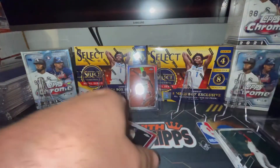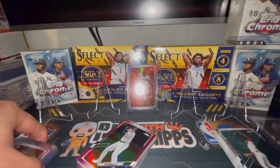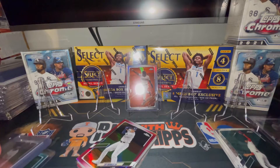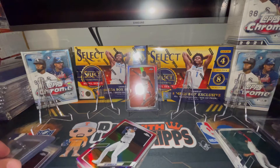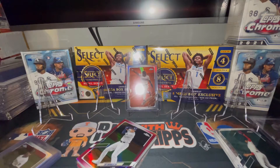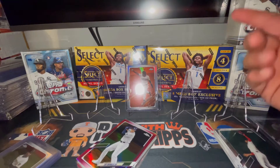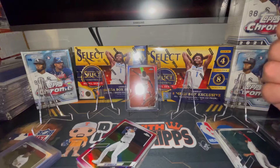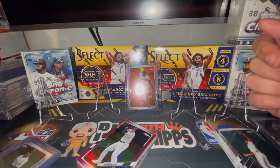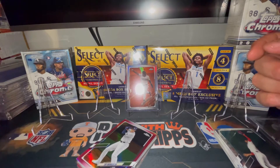That's going to do it for today's rip - we did manage to get through two blaster boxes of Topps Chrome 2021. We did have quite a few hits. Autographs have been elusive - I think we've pulled - I can't remember if I've pulled a Topps Chrome autograph out of the boxes I've opened so far this year but I'm pretty sure I haven't. So hopefully one of these three remaining boxes has it. If not, if somebody else pulls one that was supposed to be mine, Target shortchanged me - feel free to message me and I'll get you my address so you can send me what rightfully belongs to me. Just kidding.